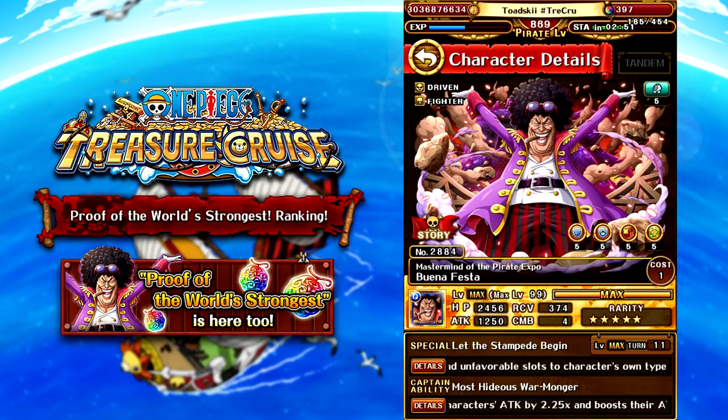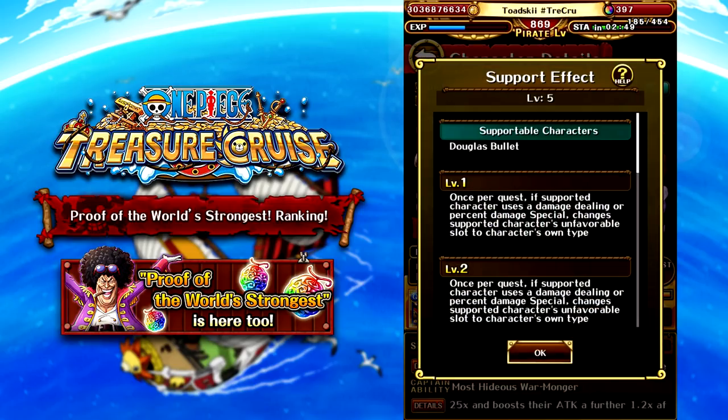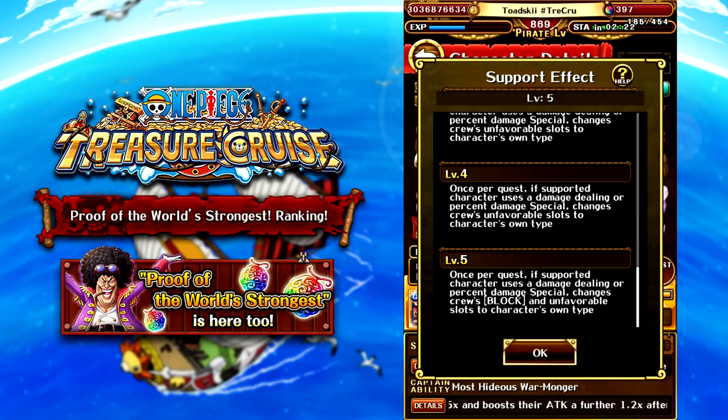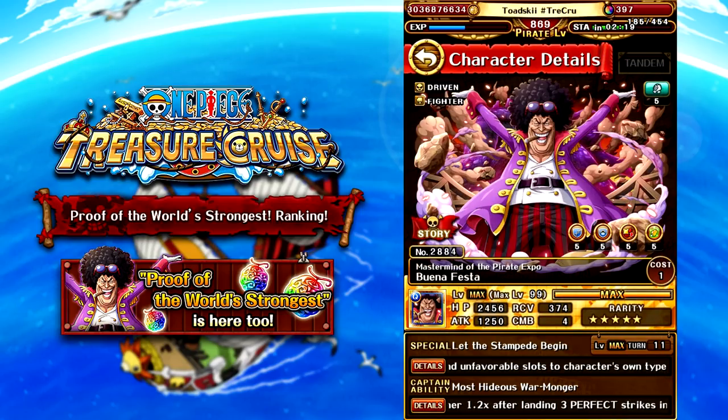The main reason this unit is here is his support ability — he supports directly Douglas Bullet. Once per quest, if the supported character uses a damage-dealing or percent damage special ability (which Douglas Bullet can do), he's going to change your crew's block slots and unmatching slots into matching. This is a very good support unit for Douglas Bullet and will definitely see play. I'm happy this character finally got some representation with the Stampede units.